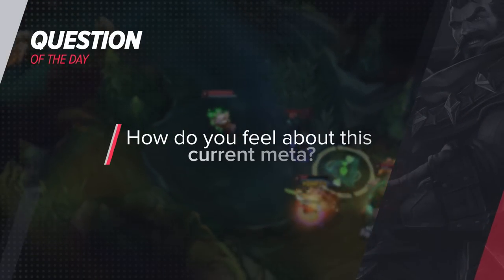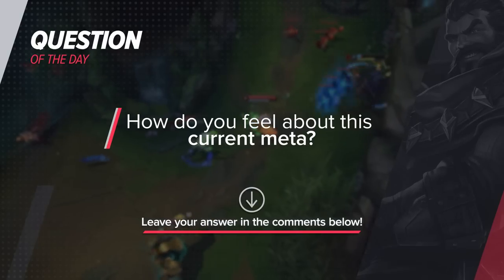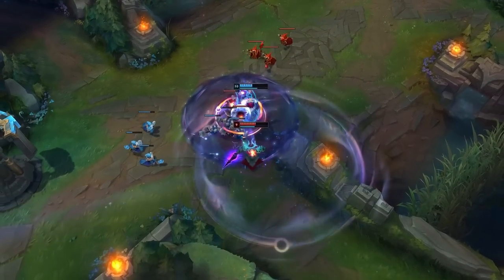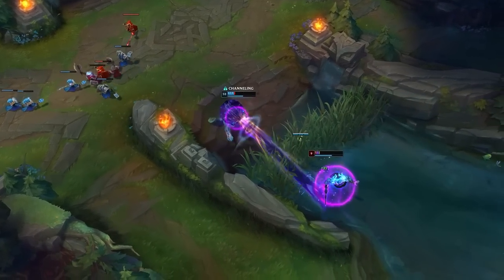Moving forward, let me also ask our question of the day: how do you feel about this current meta? I personally feel like mid laners that are strong are currently a little too hard to kill, especially if you're playing against one that builds Rod of Ages. It definitely feels like you need to blow too many resources to pick off what's essentially a backline carry. Let me know your thoughts in the comment section below and let's move on with the video.